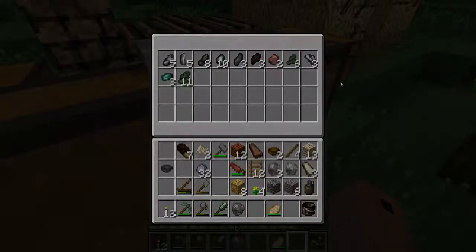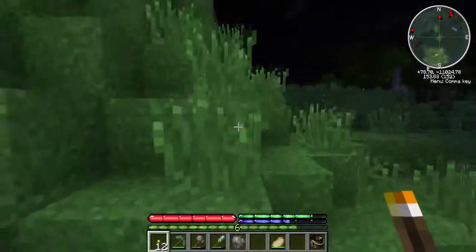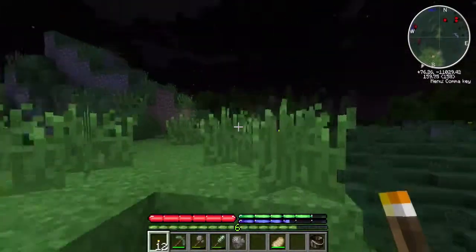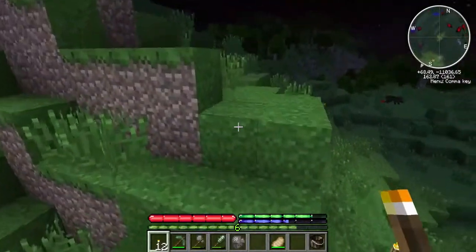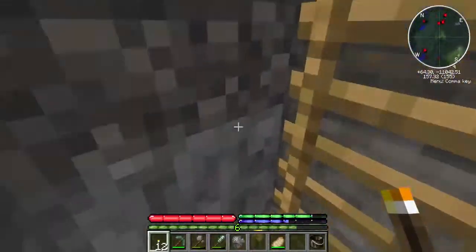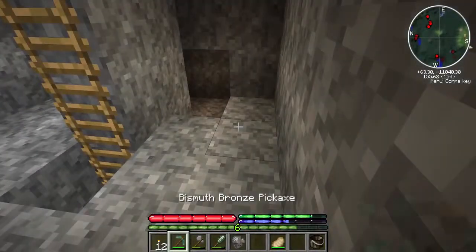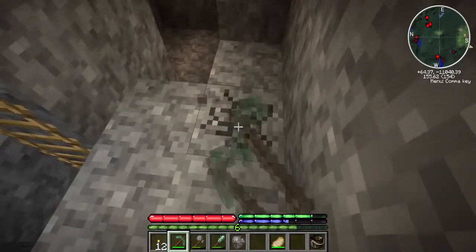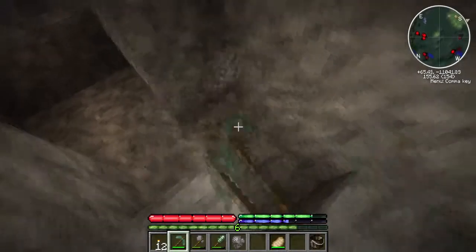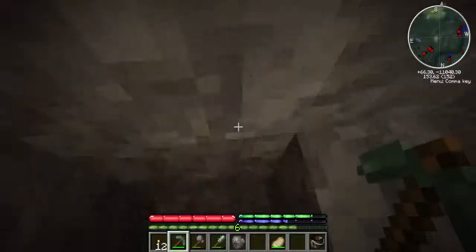I wanted to show you this thing over here — let's not get too close to those monsters. I did find, after making my prospector's pick, I dug down to mine some bismuthine, and this is what I got. There must be more around here. As you can see, that's a normal bismuthine with 25 units, instead of 10 as we were getting at the surface with bismuthine nuggets.